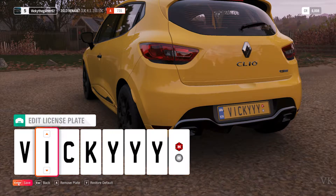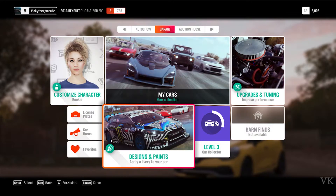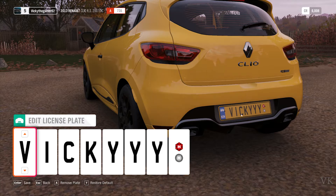Red looks cool for the symbol. If you don't want anything you can leave it blank. Now just click Save — your license plate is changed. You can verify it here. If you want to remove it, just tap Remove Plate and it is removed.